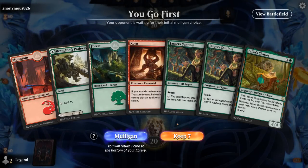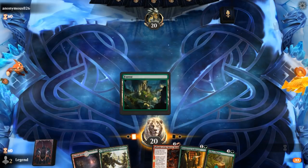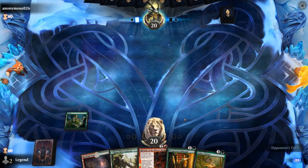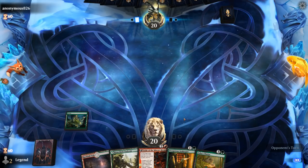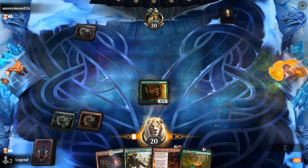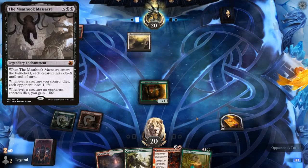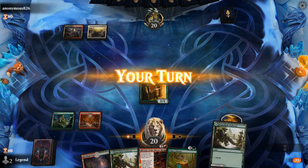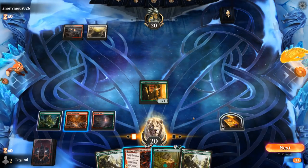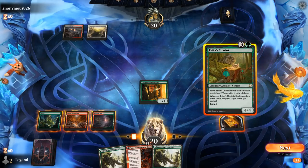We're on the play. Our hand is a little bit lackluster — we could set up a turn-three Chariot, but we're missing most of our combo pieces, so we take a mulligan. We've got a turn-three Chariot if we want it, or we can wait and go for Fable first. Opponent is red-black, could be a Meat Hook Massacre deck, which can be both a good and a bad thing — bad because they can delay our combo, good because they may stick around long enough for us to actually activate Halo Fountain. Chariot is still probably our best bet.